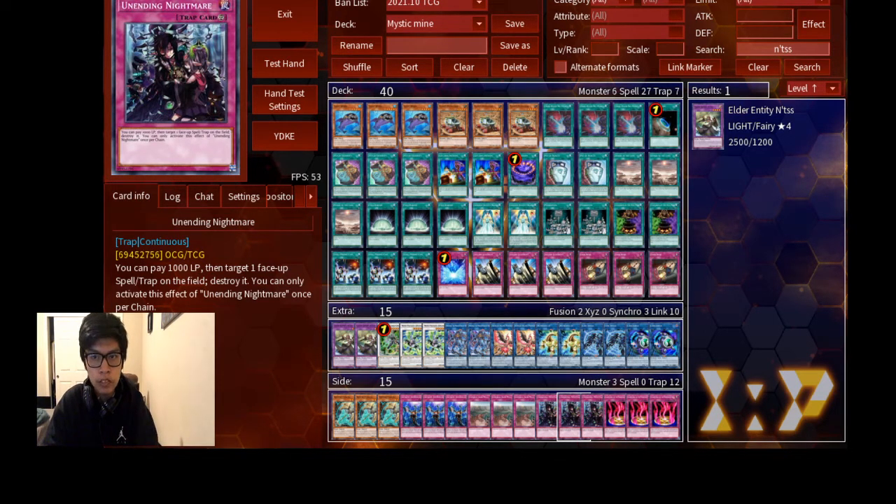Two Goddess Skulls Oracle because we gotta get rid of removal. Two Kuldron because three is not mathematically correct — you can draw multiples of it but you probably won't see enough utilities to handle or summon Mystic Mind, via Planet Pathfinder or just activating Mystic Mind. Point being, you gotta get rid of Twin Twisters and Lightning Storms, and for that same reason we run two Prohibition.